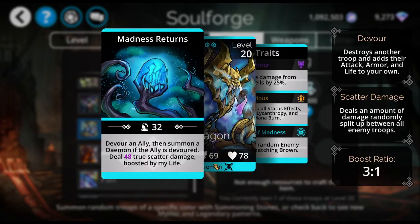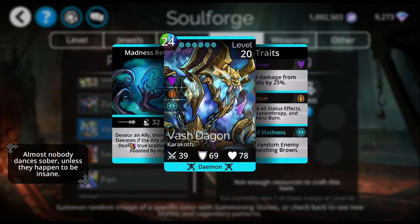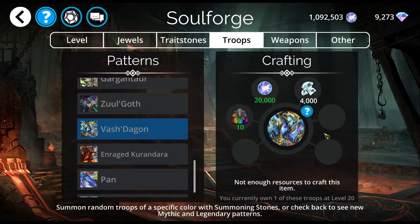Also, cursing will remove any positive status effects the other team has. So if they're submerged, they'll no longer be submerged. If they're barriered, that goes away. Any positive status effects the other team has goes away with this. So Vashtagon — I like him a lot, I use him all the time. Would I craft him? That depends on where you are in the game. There are much better mythics out there that you might want to save your 4,000 diamonds for.